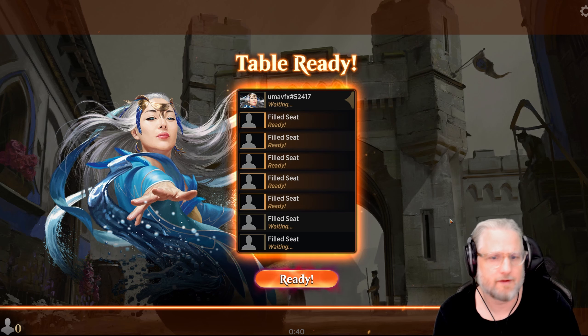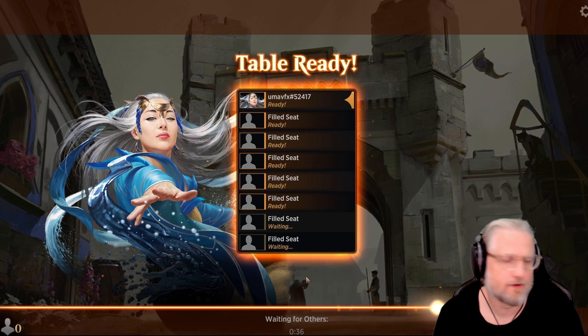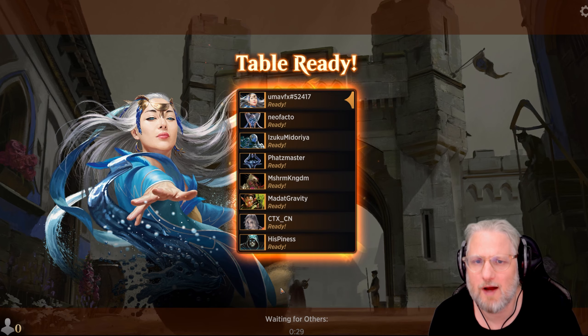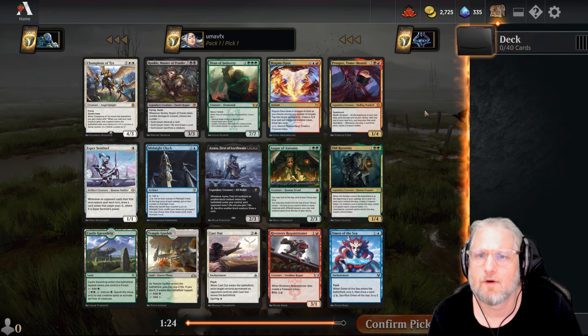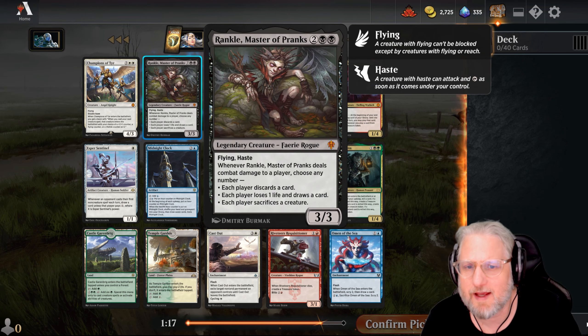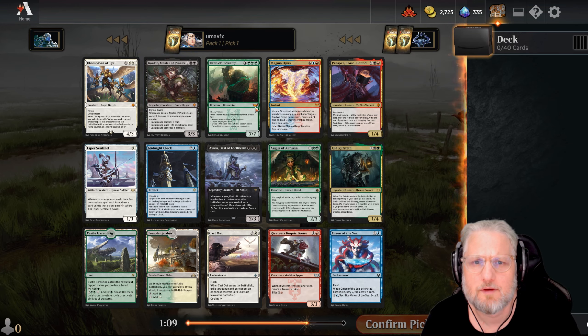Alright, it is time for another Arena Cube Draft, waiting for the last people to join the table. Pack one, pick one - Rankle is pretty good stuff, three-three flying haste, that's pretty good, and obviously all the benefits of the abilities.